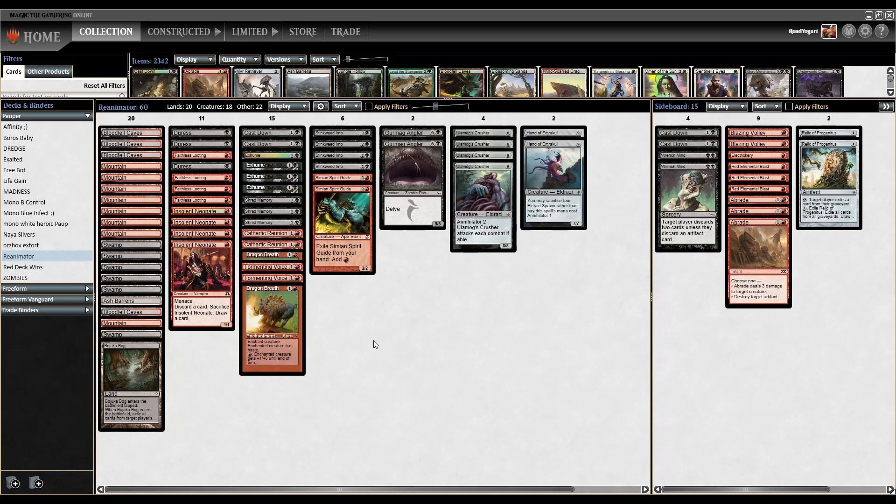And then we have Dragon's Breath. This is an interesting one — this is what can really help us fire off quickly. For two mana, Enchant Creature, the enchanted creature has haste and we can pay one red to give it fire breathing — enchanted creature gets +1/+0 until end of turn. But what's really interesting is if a creature entered the battlefield from our graveyard, we can attach this to that creature for free if Dragon's Breath is already in the graveyard as well. So if we reanimate one of our Eldrazi, we can just attach Dragon's Breath to it for free and it'll get to attack the turn it comes out.